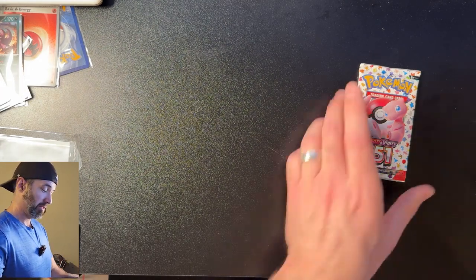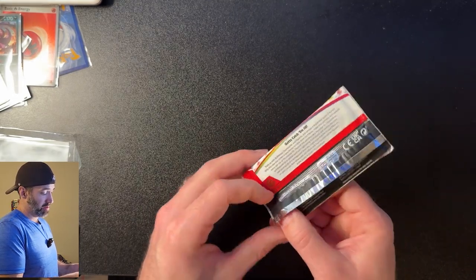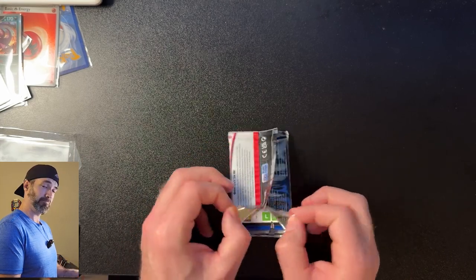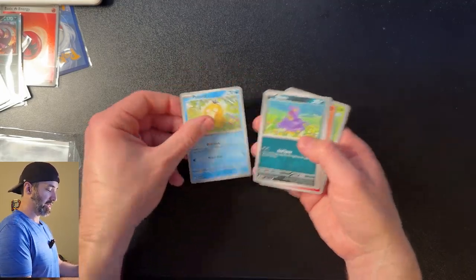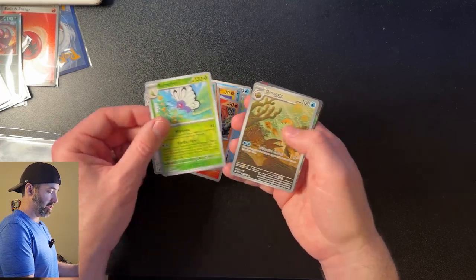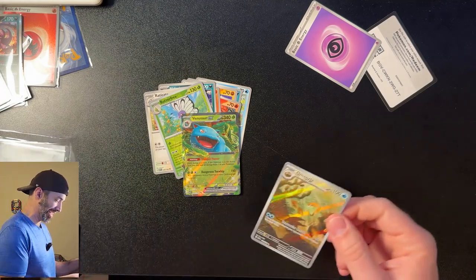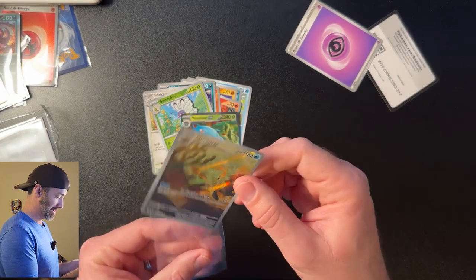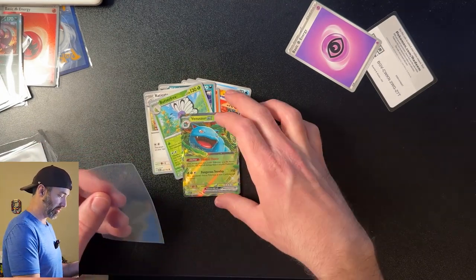Last pack — hope you enjoyed this video, just opening cards together. Thank you for sticking around, you guys are the best. Starting off with Psyduck, Ekans, Cubone, Vulpix, Rapidash, Nidorina, Raticate, Butterfree, Omanyte — Venusaur! Yes! Ha ha ha! Last pack magic, baby! Illustration rare Omanyte and the double rare Venusaur EX. Last pack magic — every time.